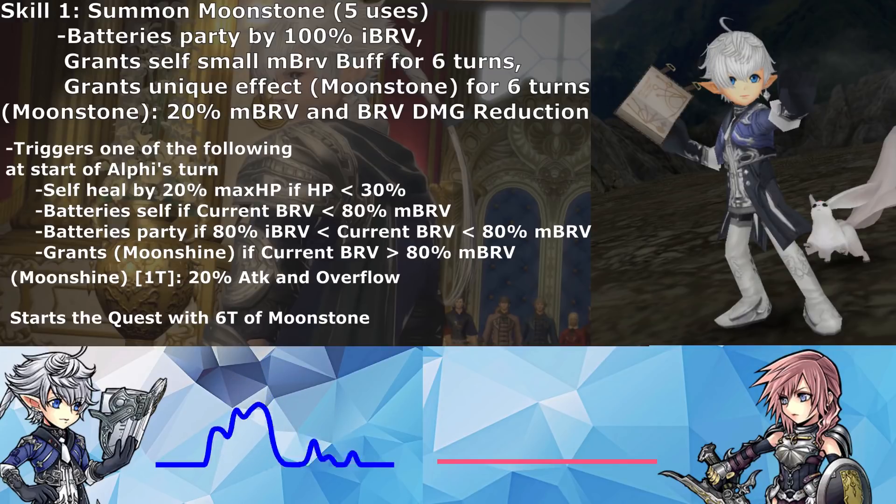One: if his HP is less than 30%, he heals himself for 20% of his max health at the start of his turn. Two: if his current bravery is less than 80% of his max brave, he batteries himself by his initial bravery. Three: if his current bravery is greater than 80% of his initial bravery but also less than 80% of his max brave, it batteries the party by 50% of initial bravery. Four: if his current bravery is greater than 80%, it grants a buff called Moonshine, offering 20% attack and overflow for one turn. Additionally, he starts the quest with six turns of Moonstone.